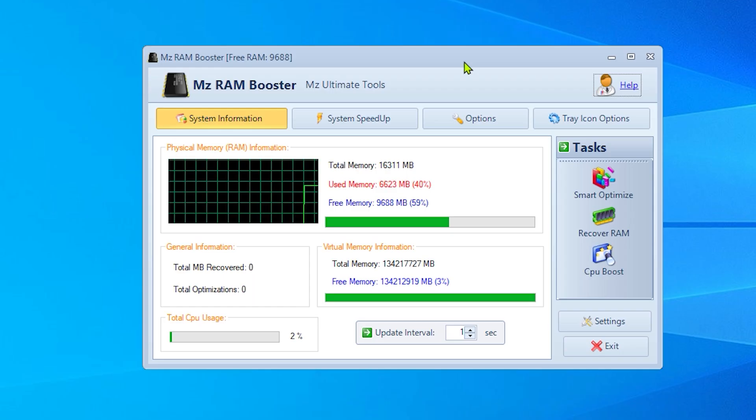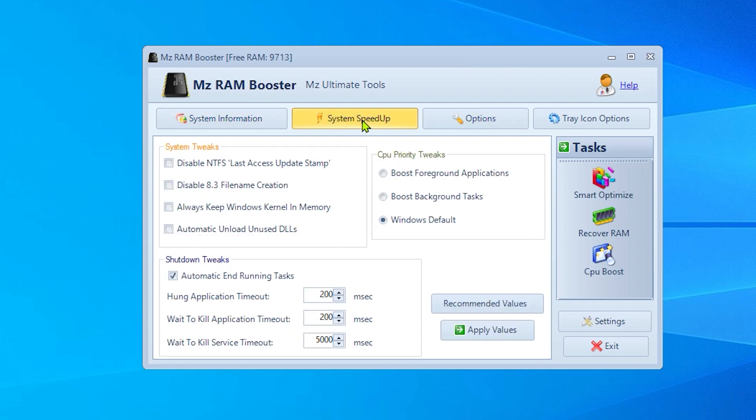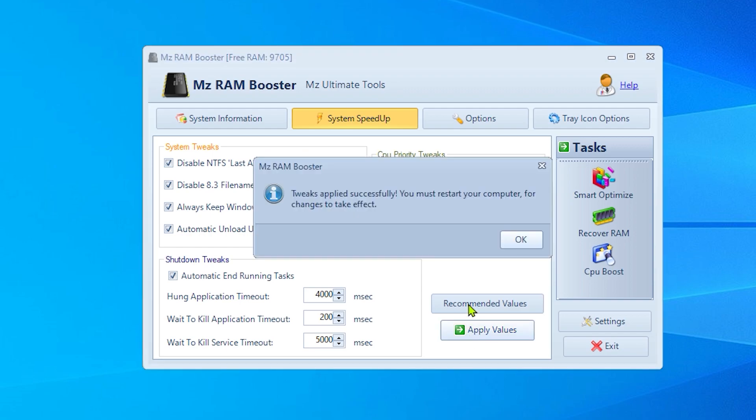I recommend you to send the shortcut to the desktop. Now open MC RAM Booster. If you're suffering a lot from high RAM usage, I recommend you follow these steps. First, go to System Speedup and click on 'Recommend Values.' This will find the best settings for your PC and your RAM. Make sure you click on Recommend Values and then Apply.